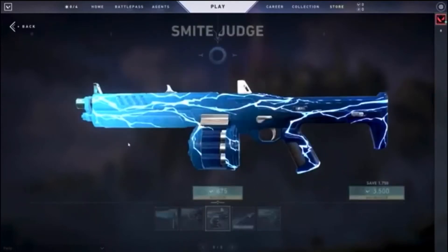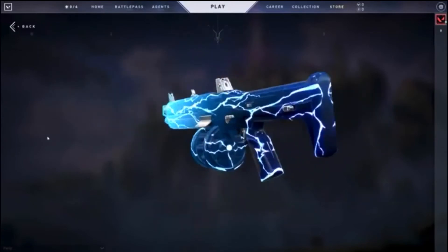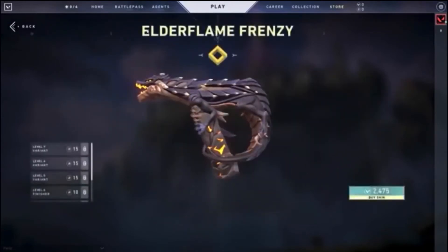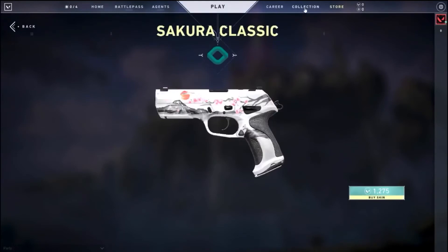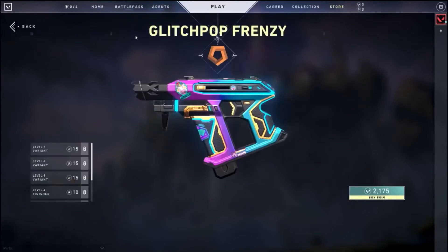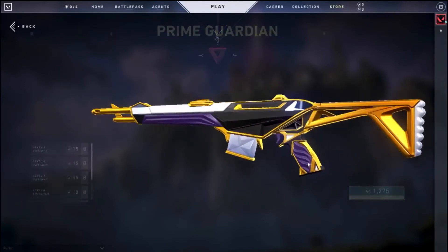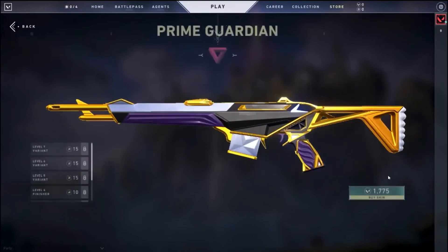The Judge is 875 funds. Elder Flame Frenzy is 2475 funds. Next we have the Circle Classic, it is 1275 funds. Then we have the Glitch Pop Frenzy, it is 2175 funds. And we have the Prime Guardian, it is 1775 funds.